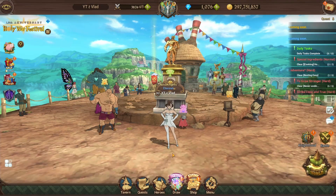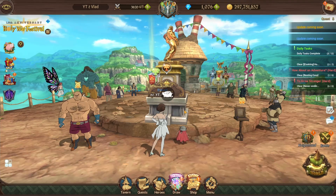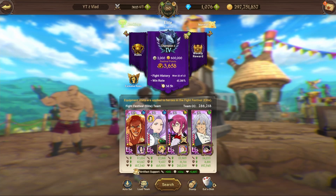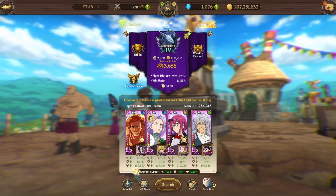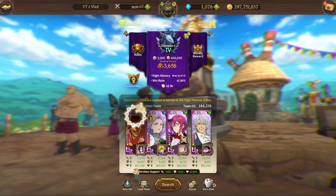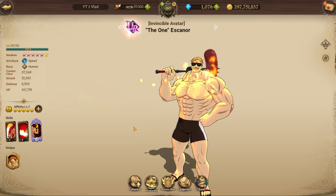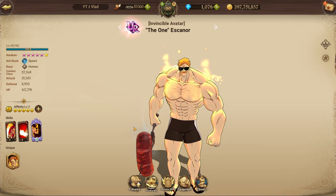Alright, hope you're all doing well. Today we are back for another showcase. We're done with the Kusak showcase for the time being and we're here to use her alongside Escanor. I feel like this is a showcase I probably should have made a little while ago. I do plan on using the red and green Escanor alongside her as well, so do expect those in the future.